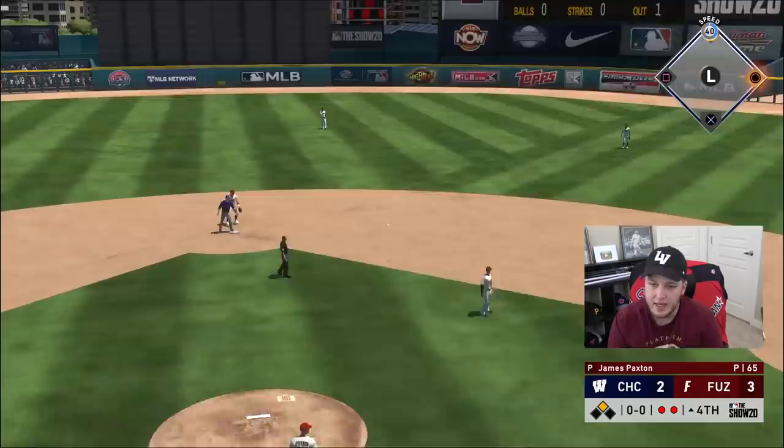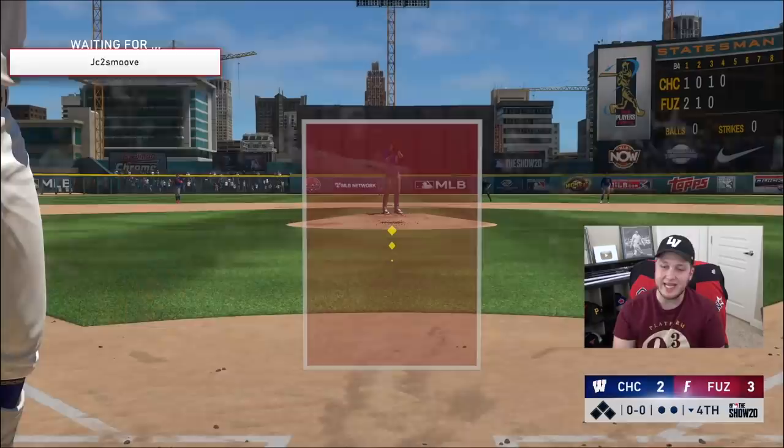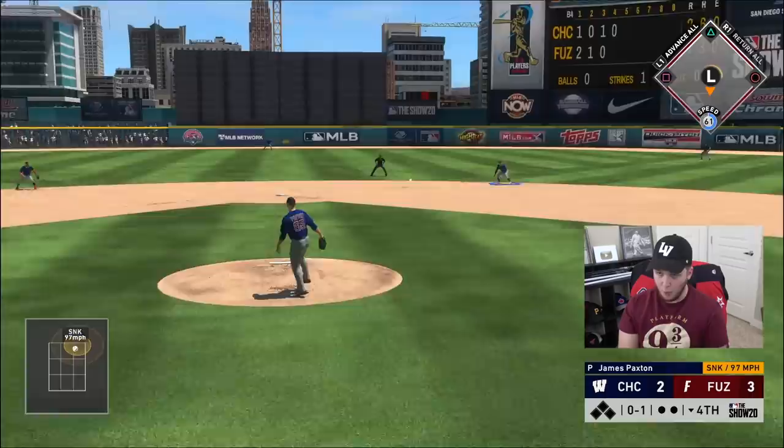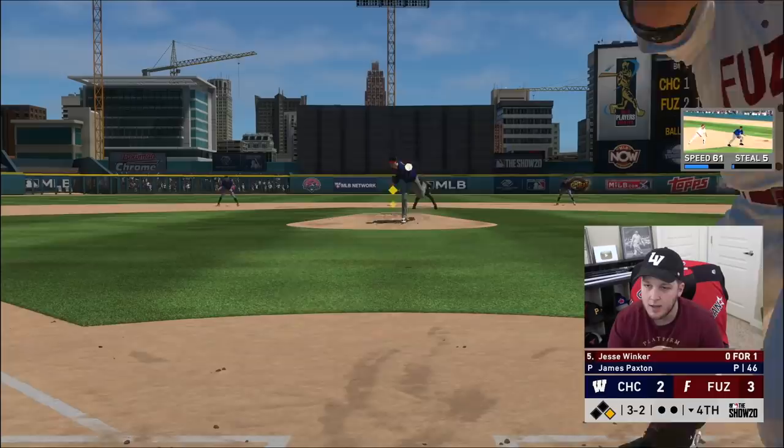Double play — actually we can only get the one. We'll get the force out, whatever it is. Sometimes I can only put gibberish out there because I get so afraid of the pitch I'm throwing. Castellanos is going to come in clutch — 61 speed, we're going to stay at first base. Ty Cobb kind of has a noodle arm, but he got it there on the fly, so I respect it.